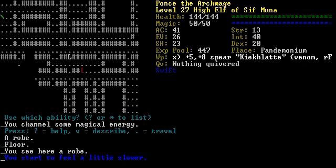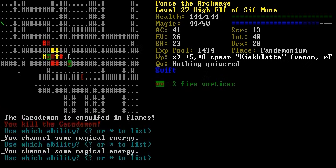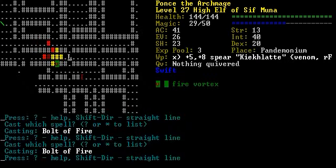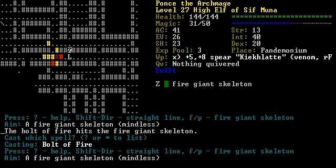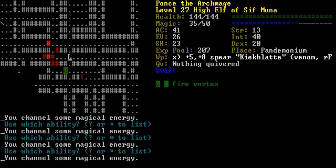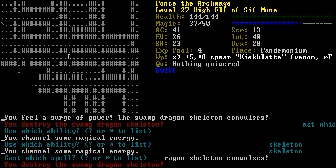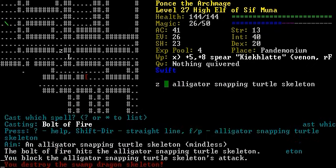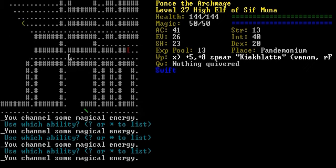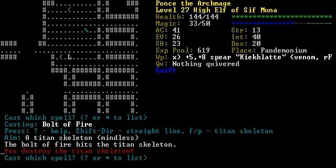Robe. Looks like we might even be able to level up fire magic before we fight him, which could be useful. Another point to increase the power a bit and they cast right. It's only at 75 though, so it would take quite a bit of experience to get it all the way up. Titan skeleton might be enough to give us what we need though. 80%.